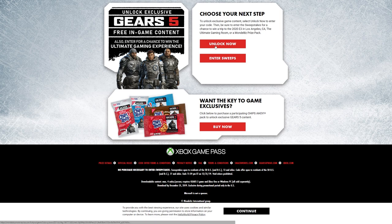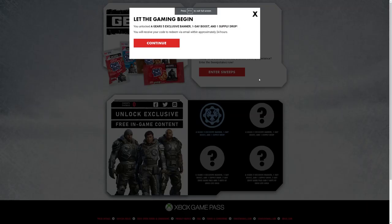So basically when you click Unlock Now, it's going to ask you for the code and your information. I happen to have already done that. So let the game begin — you have unlocked a Gears 5 exclusive banner, one day boost, and one supply drop.